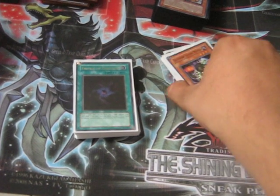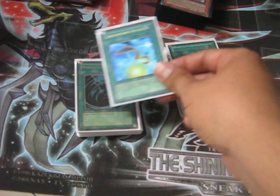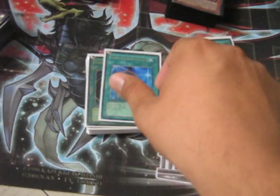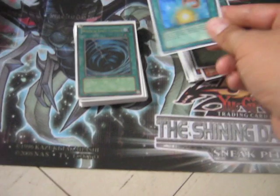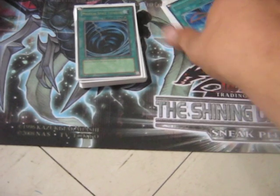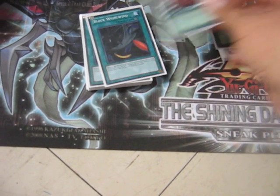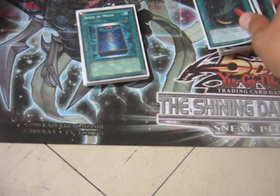Spells: one Allure of Darkness, one Cards for Black Feathers — not a bad card, I like getting it in my opening hand since I like to set maybe a Vayu or go into Sirocco. We've got MST, Heavy Storm — staples — Vortex, Brain Control, two Whirlwind, and two Book of Moon.